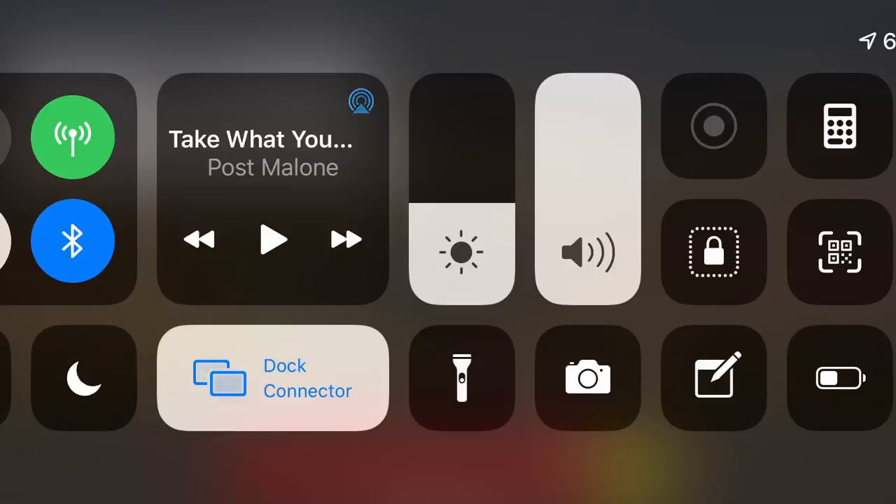A good thing to do to prevent constant ads blocking you is activating airplane mode. Now that'll apparently not turn your phone into a plane. Yeah, I should stop with those weird jokes.